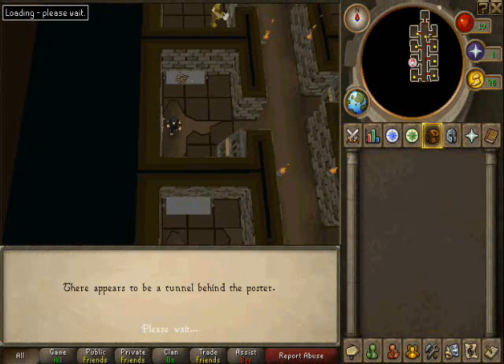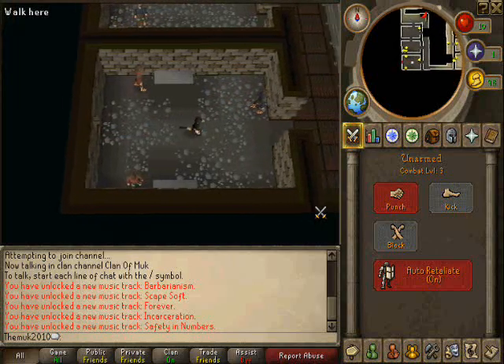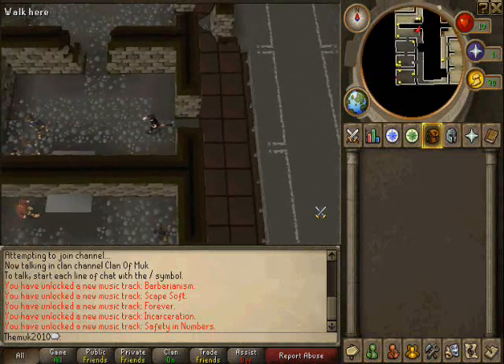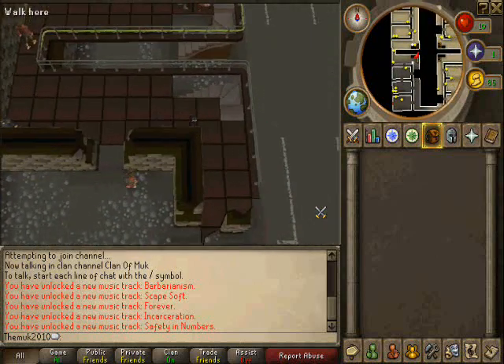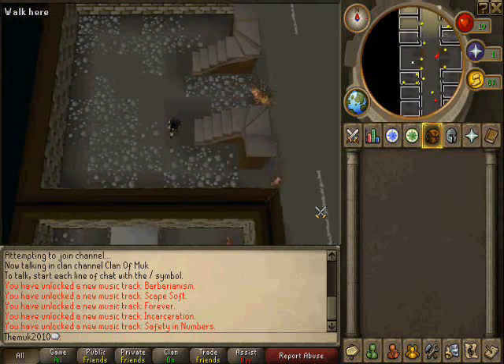It's entirely safe in here. I'm doing it at level 3 combat, as you can see, which is the lowest level in the game you could possibly be. Now just follow my steps, running past the Muggers, and then you climb down the stairs. Then you go straight East.